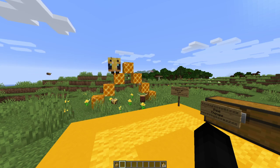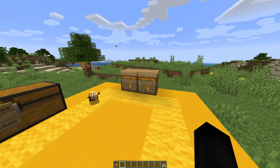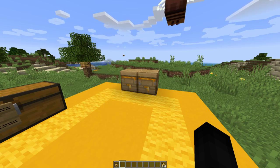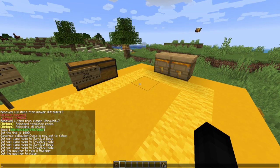Dark prismarine is now crafted with black dye instead of ink sacs. Endstone bricks now have a hardness of 3 and a blast resistance of 45. Farmland blocks can now be manually placed on farmland without turning it into dirt, and can also be pushed by a piston without turning the farmland under the block into dirt. Iron doors must now be mined with a pickaxe for them to drop as an item. Large ferns now drop wheat seeds. Melon stems and pumpkin stems attached to stems now drop their seeds again when broken.